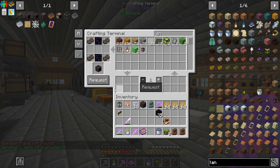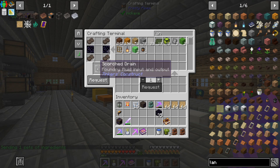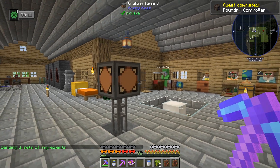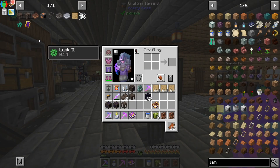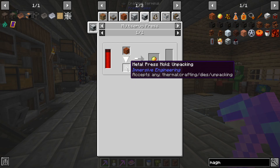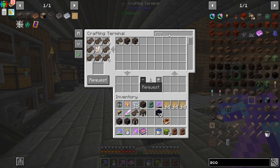Welcome back to another episode of Enigmatica 6 Expert where I'm just whipping up different Tinkers bits and pieces to complete some quests. In between episodes I've been creating a whole bunch of scorched bricks. A pretty nice way to get more magma cream, which is what I was short of, is just to chuck the magma blocks in a multi-sieve press with the metal press mold for unpacking, and that got me plenty.